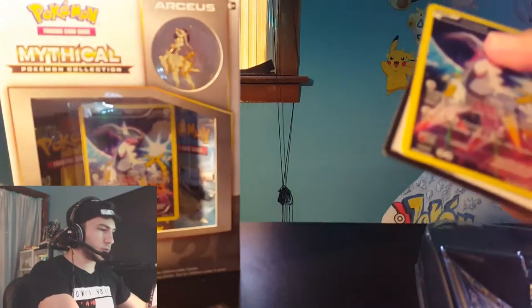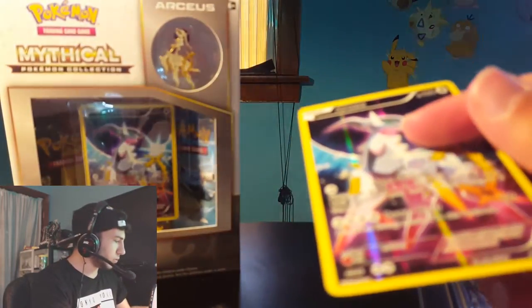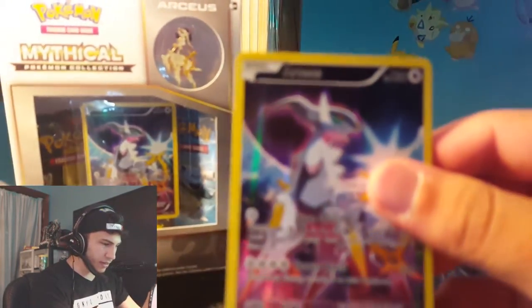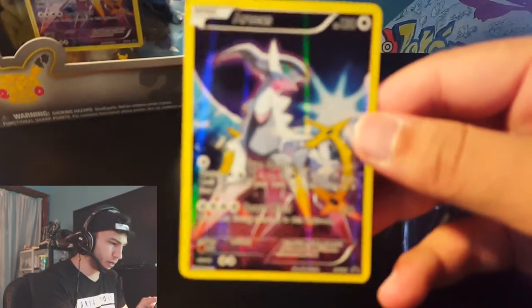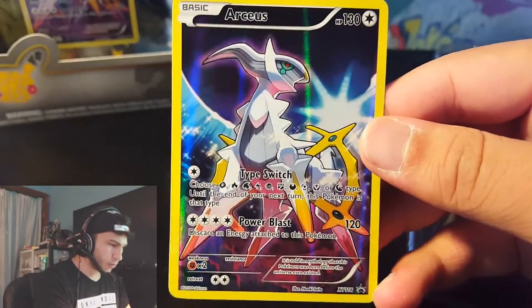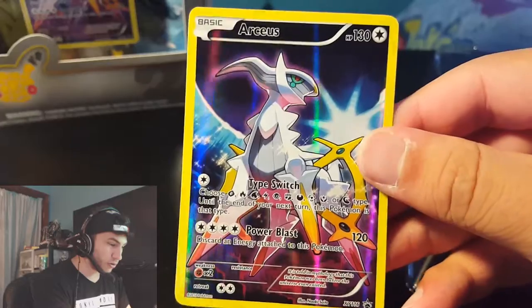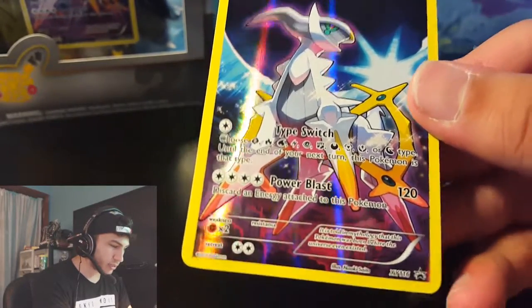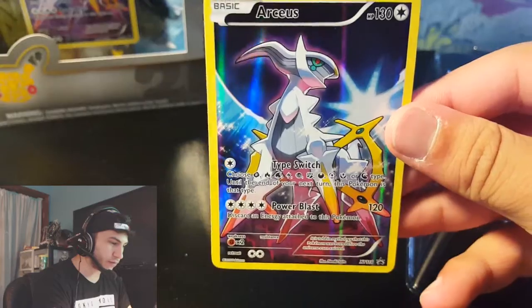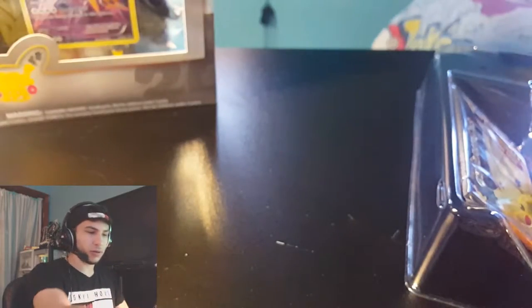Let me give you guys that code real quick because I know you guys love the codes. Let's take a closer look at this Arceus card - wow, that looks nice! It has Type Switch and Power Blast. This might be the most powerful one we've gotten so far. I really like this card, that's pretty epic.